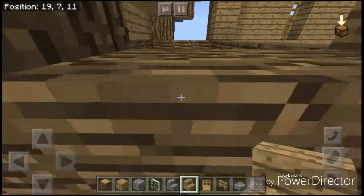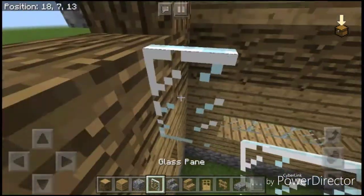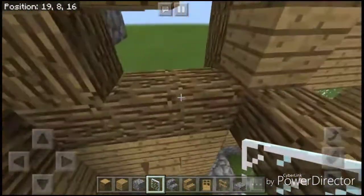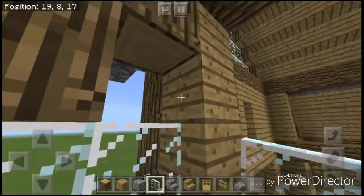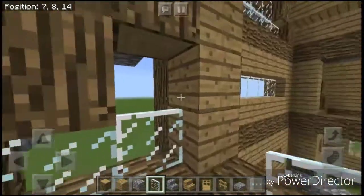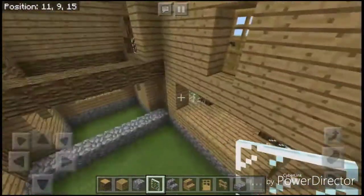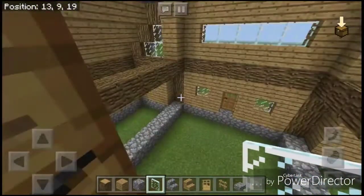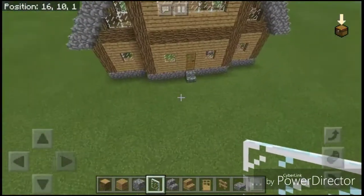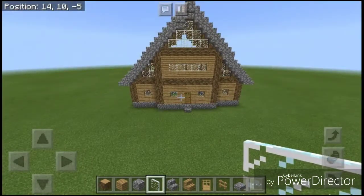Just a few more things before we finish up — we just need to put a couple of windows in these little sections, just like this. Now we just have to do the inside side. I'll do that and maybe do a little bit of different things to the front, and I will be right back.